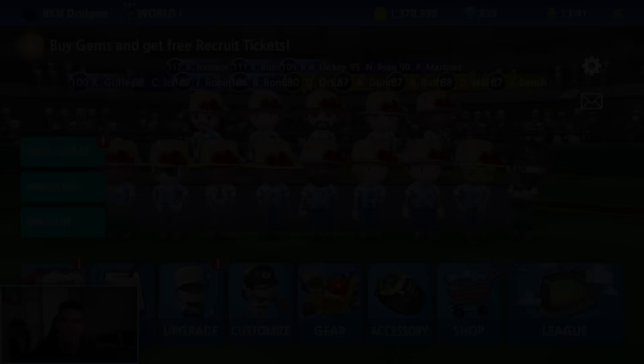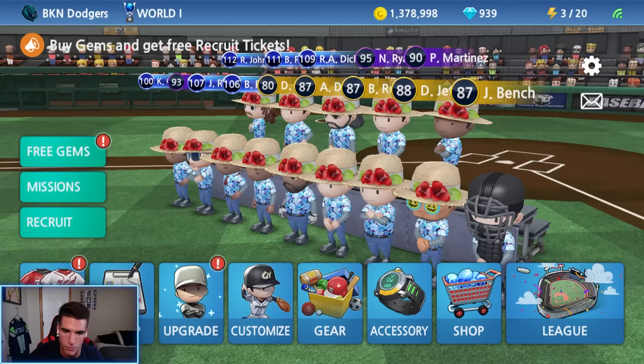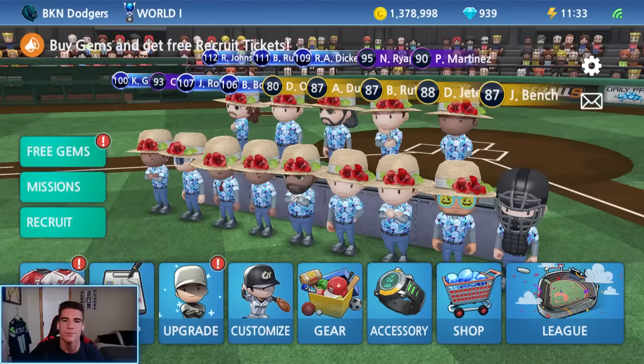Alright guys, welcome back to some more Baseball 9. Today we're going to be doing another challenge. The last two challenges we did were the meatball only challenge where we had to throw fastballs down the middle the whole time, and then where we could only use our diamond closer Mariano Rivera the whole game. We completed both of those pretty easily, and so today's challenge is we have to steal every single time we get on base.